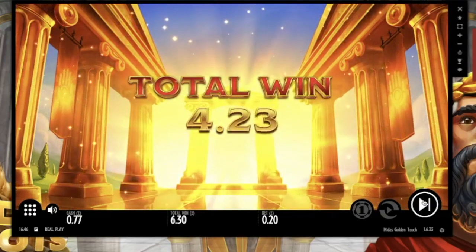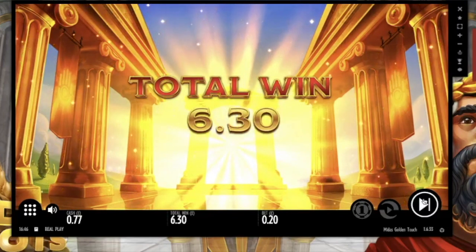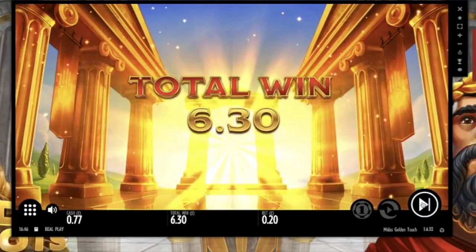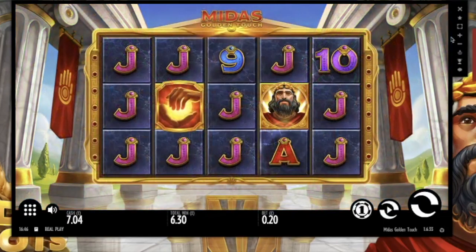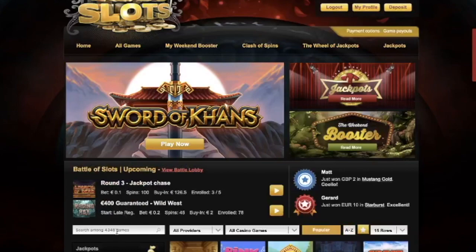Six pound thirty from this bonus then. Not too bad I suppose, but if we're gonna make it back up to 200 pounds then we need to do a little bit better than that. Not too worried at the moment because we've got some good games to go. Balance stands at seven pound four pence out of the second bonus. Next up we've got Eastern Emeralds.